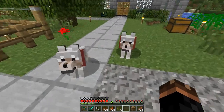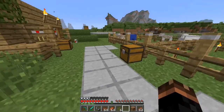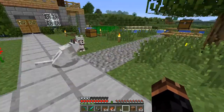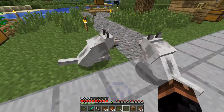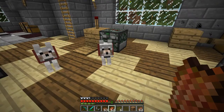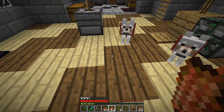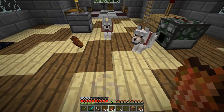The next couple of changes have to do with wolves. First of all, when a wolf is sitting, it will no longer magically teleport to you no matter how far away you are — it will remain seated. Like other animals in Better Than Wolves, wolves will also feed off the ground. However, unlike in vanilla, they will not eat rotten flesh. As you can see, they refuse to pick up the stuff.